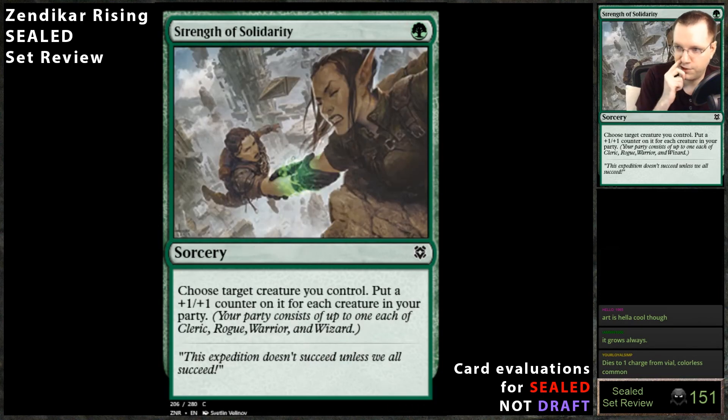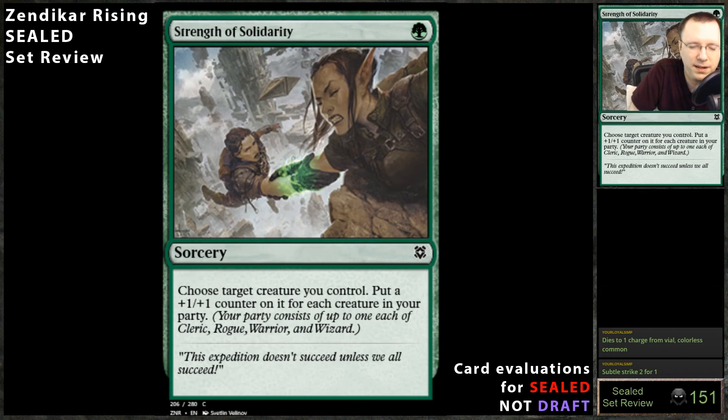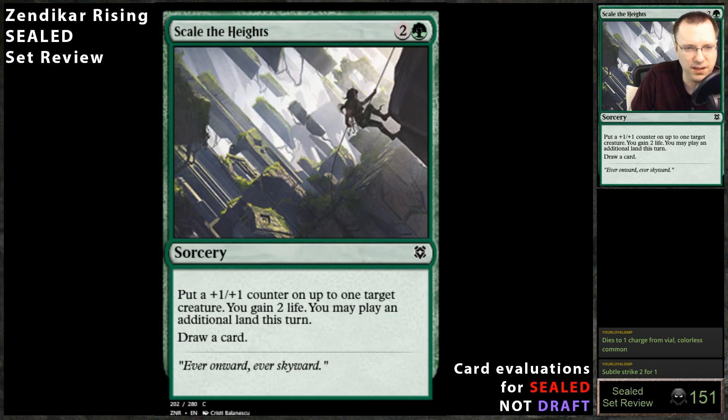Strength of Solidarity: two-mana sorcery — put a counter on a creature for each creature in your party. Historically, three-mana flash enchantments giving plus two plus two have always been unplayable. But this being a sorcery that costs one mana means on turn four you can play a two-drop warrior, a three-drop warrior, then a clay rock or wizard, and then play this — it's plus two plus two and turns your two-two into a four-four. I'm on board with Strength of Solidarity in the right deck. The fact that it costs one mana is great, and green has a ton of tramplers to push damage through.